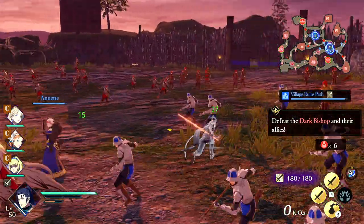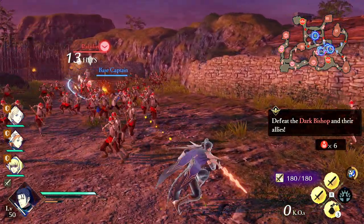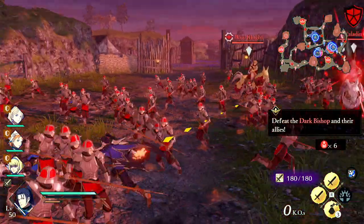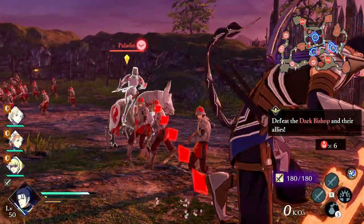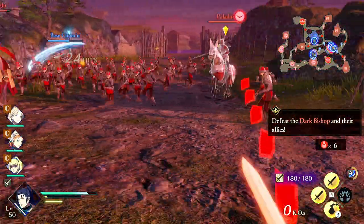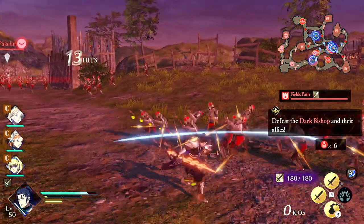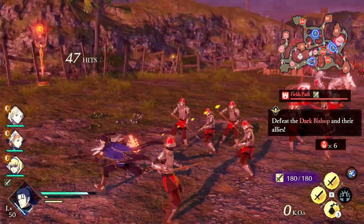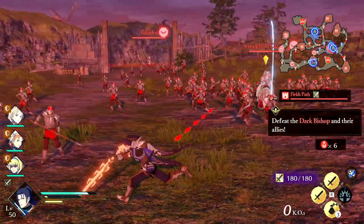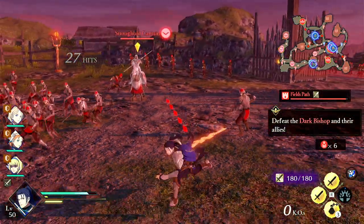So let's go over the basic attacks. Your basic Y is just a horizontal slash for low damage. YY, the second attack, is another horizontal slash for low damage. Your third Y is a fast uppercut slash for low damage plus, so a little bit higher. Your fourth Y is a weak, fast backspin slash for medium damage. Your fifth Y is a fast dual slash for medium damage.